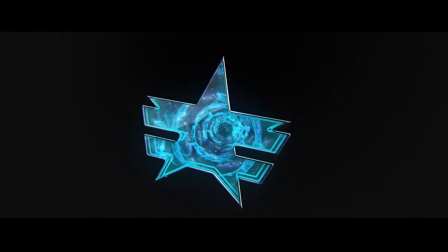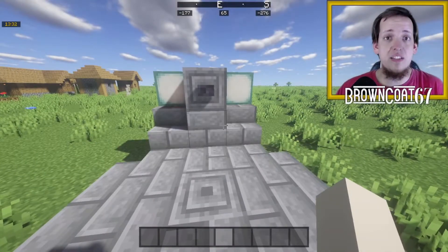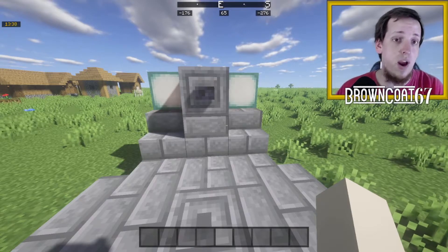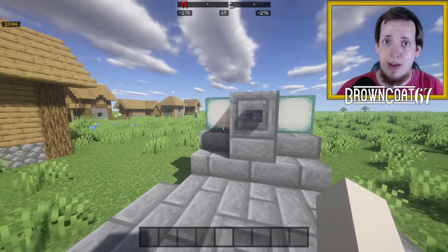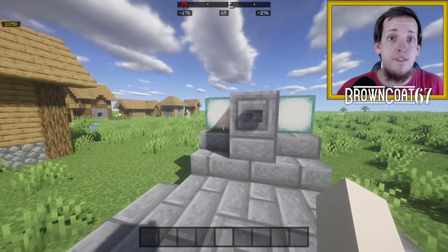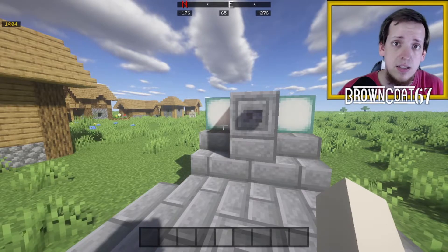First things first, you're going to need a set of coordinates for this to work. Right now I'm running Java edition and I have a compass at the top that shows my coordinates — this is an RPG mod and I'll post the link in the description below. If you're in Bedrock edition, go into your settings and turn on your coordinates.